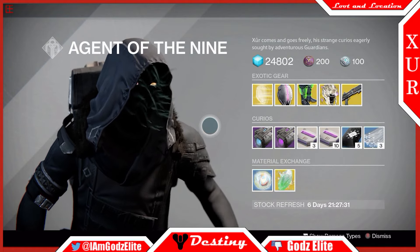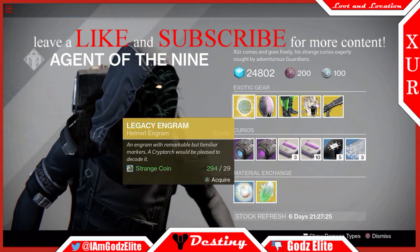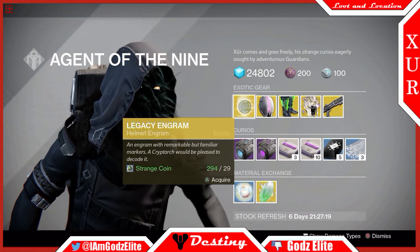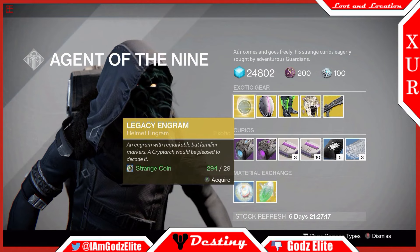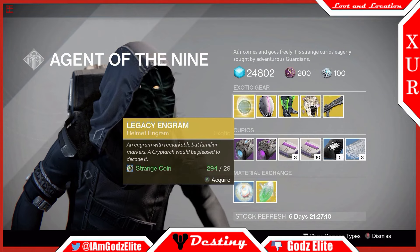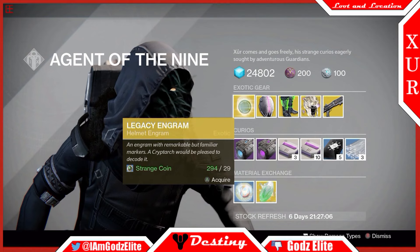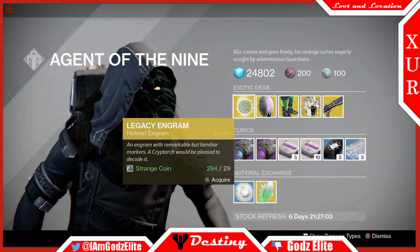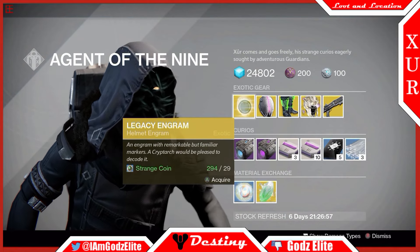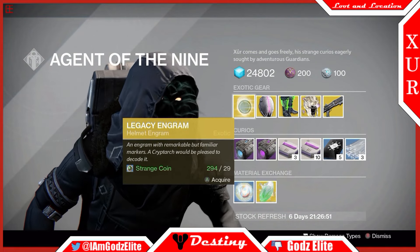First you get the Legacy Engram. Of course you know how I feel — I would say don't buy this unless you absolutely think you have to, just because it costs a lot and there's no guarantee that you're gonna get what you need. Then you have to spend a lot of materials just to get anything. You spend 29 Strange Coins for this, and then you've got to spend an exotic shard and a bunch of other stuff, or 2500 Glimmer to get the Year 3 light level from the bounty or from the blueprint board. It's just kind of up to you — I wouldn't do it, but at your own discretion.